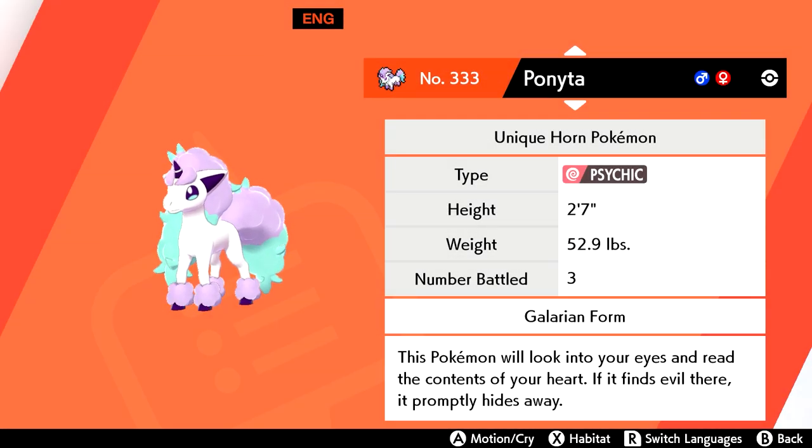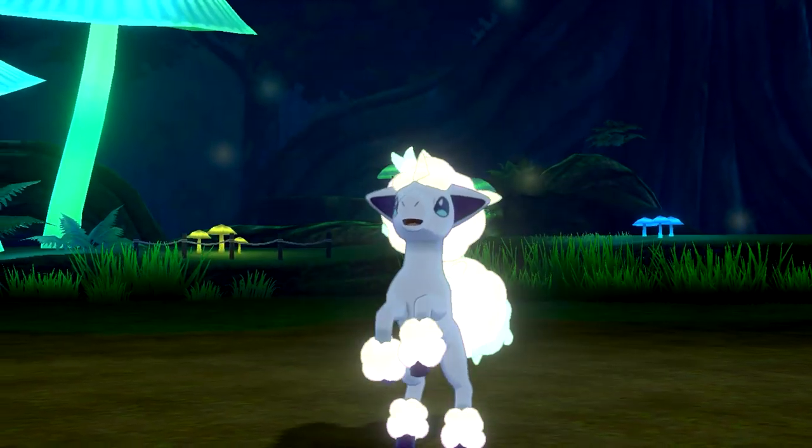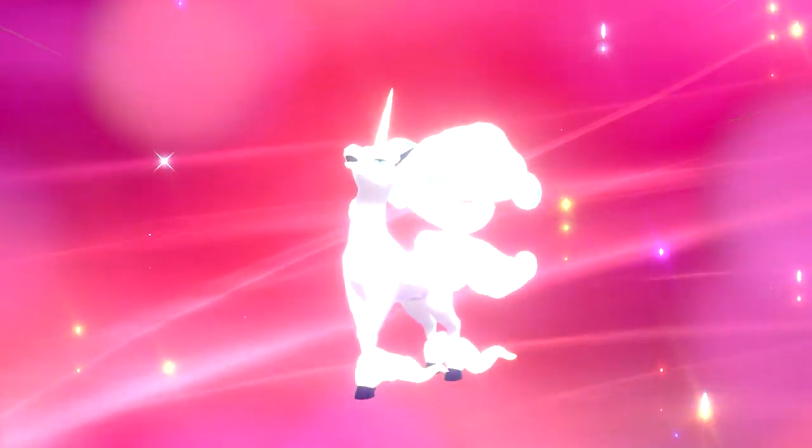Galarian Ponyta and Rapidash can be found exclusively in Glimwood Tangle, with a 10% chance to run into one in the grass. Luckily, these patches of grass are small and no overworld Pokemon spawn in them. Once captured, Ponyta evolves into Rapidash at level 40.